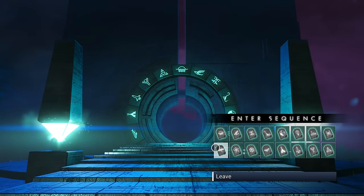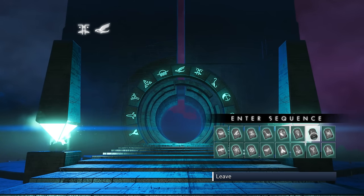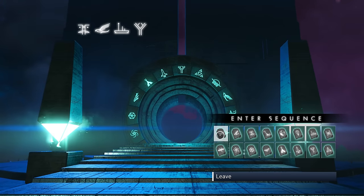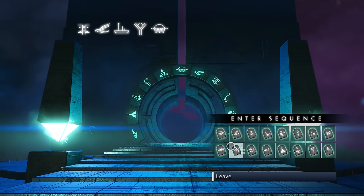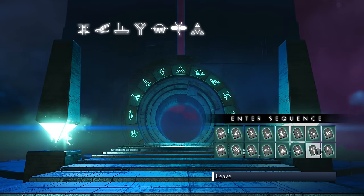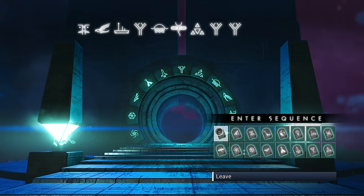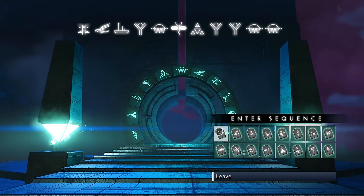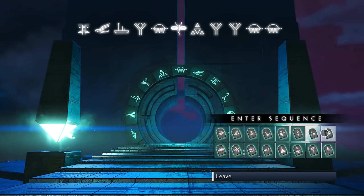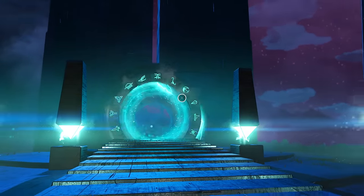Let's get into the glyphs. That's going to be: the weird face, the bird, the ship, the tree, the sunrise, the dragonfly, the triforce, the tree, a tree again, a sunrise, sunrise again, and the last one is going to be the triforce. Either take a screenshot or pause the video — whatever you need to do. Those are the glyphs you need.